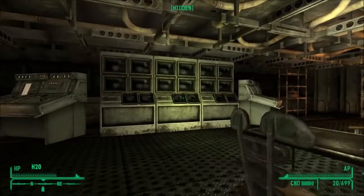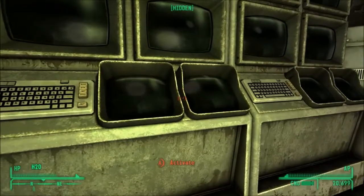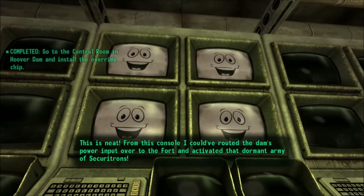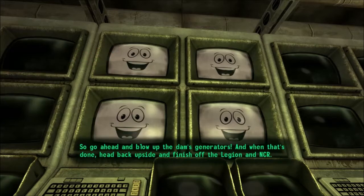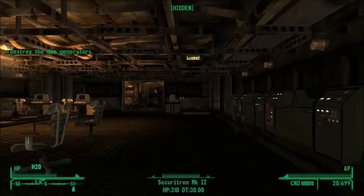Smart move for the kings to back down — they didn't know who they were messing with. This is neat. From this console, I could have routed the dam's power input over to the fort and activated that dormant army of Securitrons. So go ahead and blow up the dam's generators. And when that's done, head back upside and finish off the Legion and the NCR. Thank you, God. It's been nice.